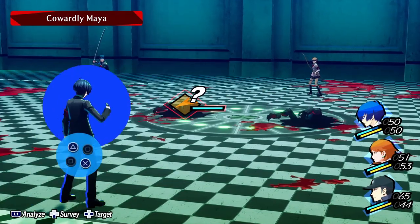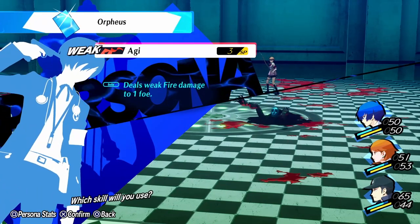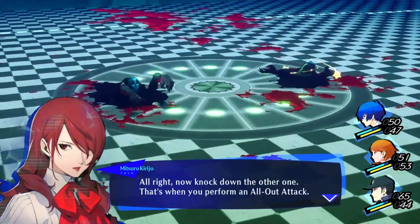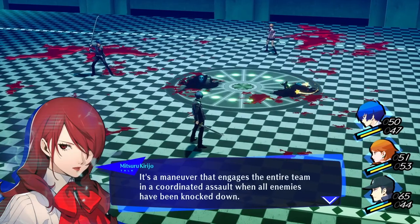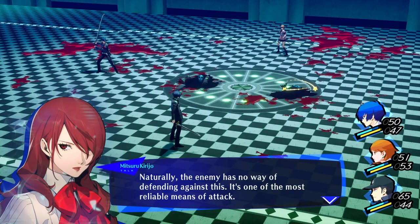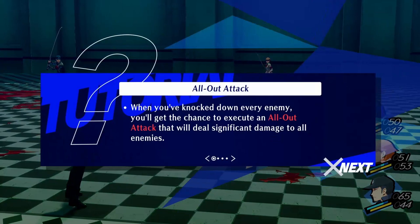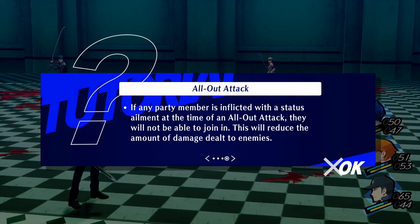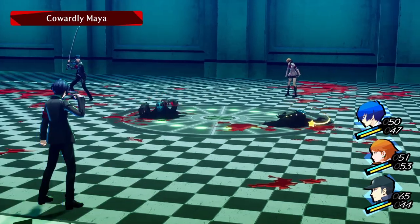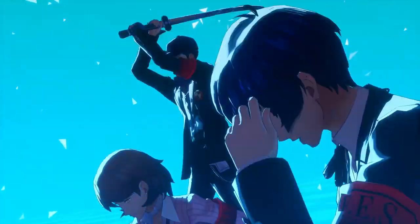Okay, so we know these guys are weak. Now knock down the other one — that's when you perform an all-out attack. An all-out attack is a maneuver that engages the entire team in a coordinated assault when all enemies have been knocked down. Naturally, the enemy has no way of defending against this — it's one of the most reliable means of attack. Whoa, that sounds so badass! Let's give it a try right now! We know how all-out attack works. This will reduce the amount of damage. Orpheus! This is our time — let's wipe them out! Get ready!